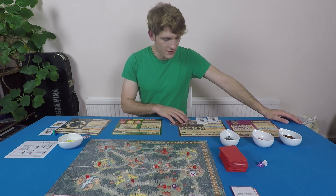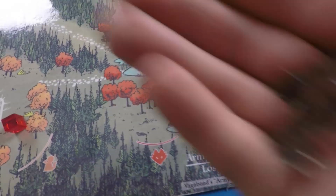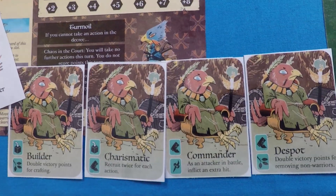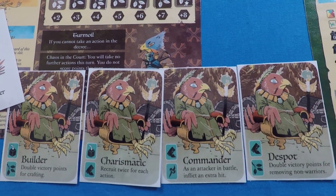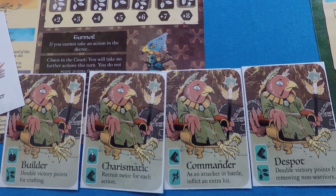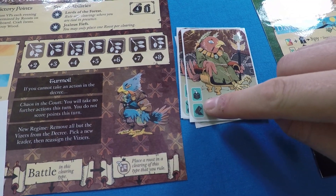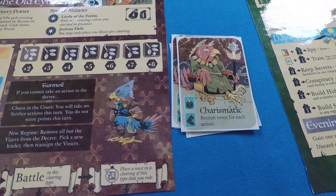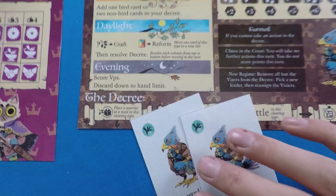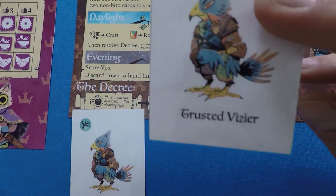The Old Eerie Order starts by putting the first roost from their player track into the Eerie homeland and placing six warriors there. They must also choose a leader to play — the leader starts with a special ability and tells you where your trusted viziers start. I'm going to start with the charismatic leader because I like to recruit soldiers and move around, so I take my trusted viziers and put them in the recruit and move slots on the decree part of my player board.